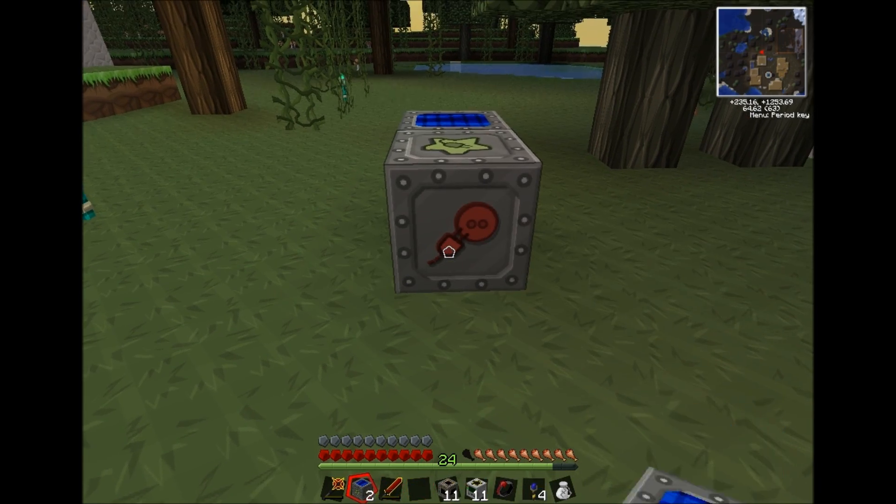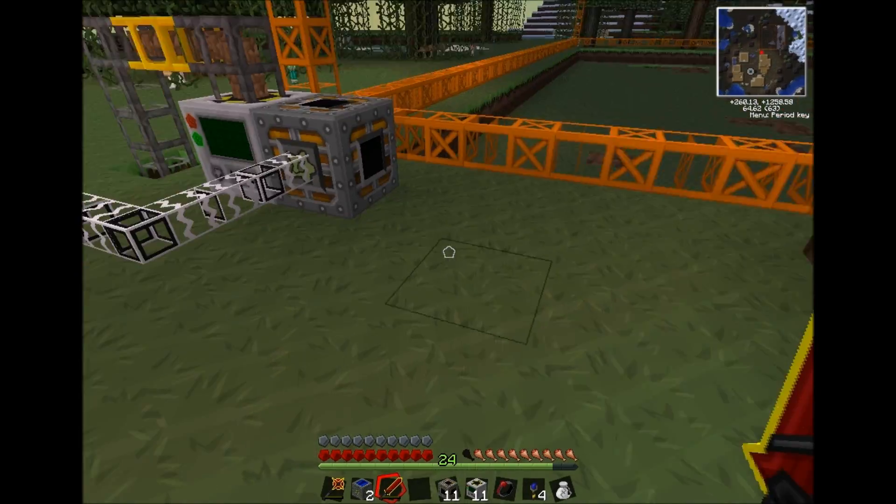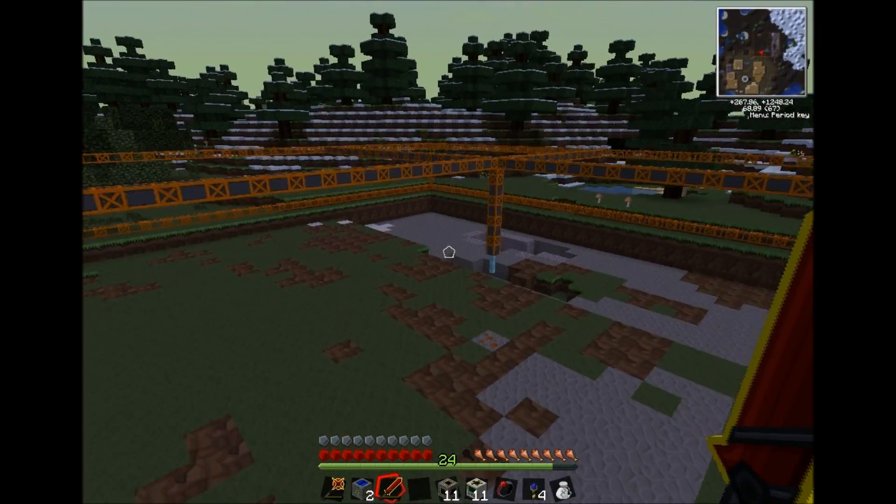I'm just going to set up the MFSU real quick. I'll let that charge while the sun's still up for a second. This is the basic setup - energy link in quarry - as you can see it's really damn fast.